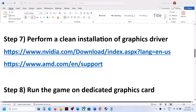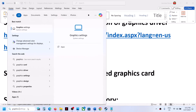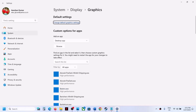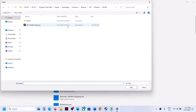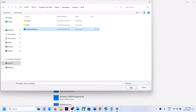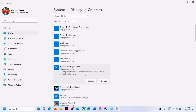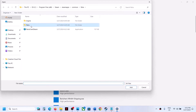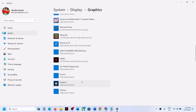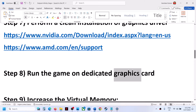The next step is to run the game on the dedicated graphics card. Type 'Graphics Settings' in the Windows search box, click it, then click Browse. Go to the game installation folder, select the game exe file, click Add. Once added, click Options and select High Performance, then Save. Again click Browse, open Binaries\Win64, select that exe file, click Add, select High Performance, and click Save. Then launch the game.